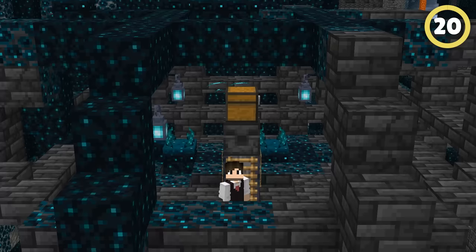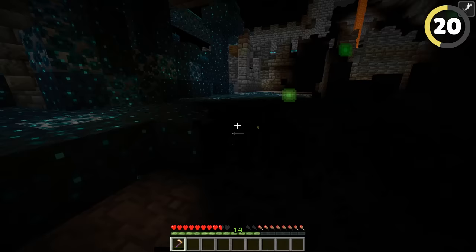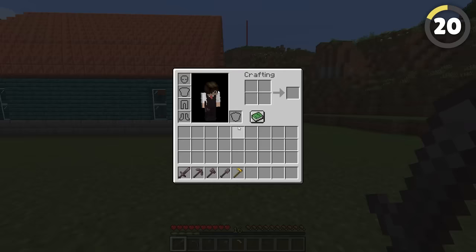With 1.20 now here, the new deep dark biome brought a bunch of secrets, including making the gold hoe one of the best tools in the game. It breaks sculk blocks faster than any other tool, and it has the longest melee reach of any weapon, making the hoe a necessary item in your inventory.